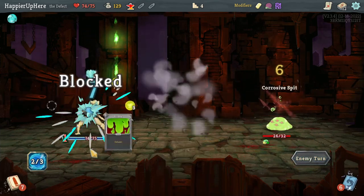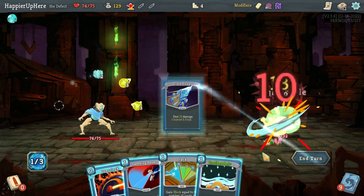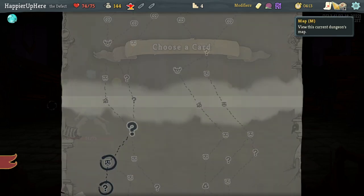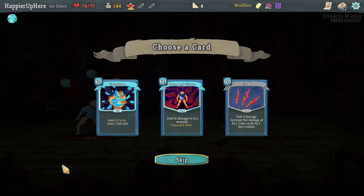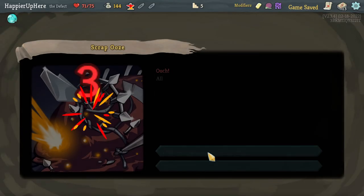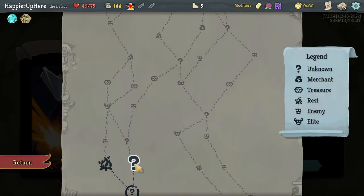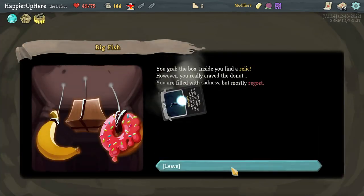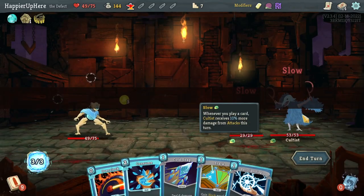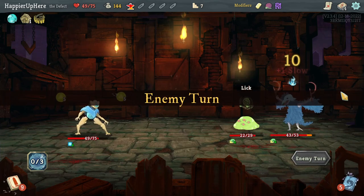12 incoming — playing Steam Barrier, then everything to get the slow debuff going. The Turbo was unnecessary because I don't have any cards left to play. Got Compile Driver, Beam Cell, Cold Snaps, Sweeping Beam — enough to kill. Offered Doom and Gloom, Claw, or Consume. Doom and Gloom gives a dark orb, but my final boss is Guardian so I might need block. Consume might be better, especially since I picked up the Capacitor. Taking Consume. I'll also take a Regret curse and Potion Belt for two extra potion slots.